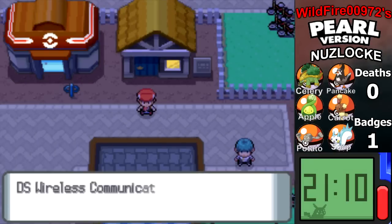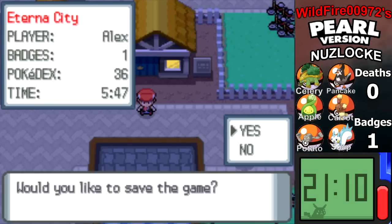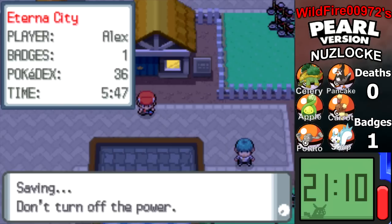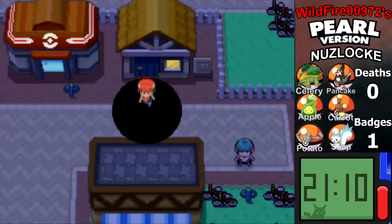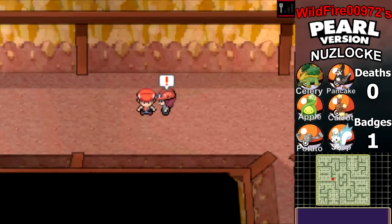So let's use it. DS Wireless Communication will be launched? Yes. Now, I'm not going to do anything in this episode. This is going to be a half episode, just to show how the Underground works, because this is both a Nuzlocke run and an LP. Oh look, we have Rourke.